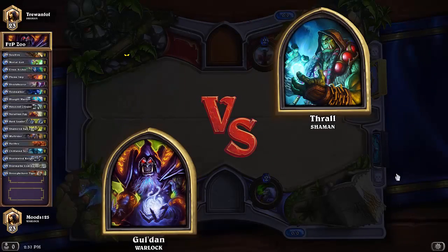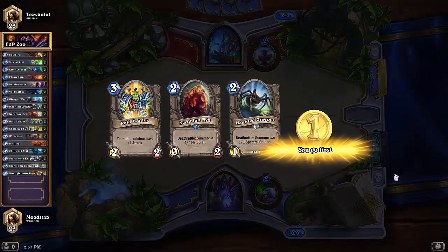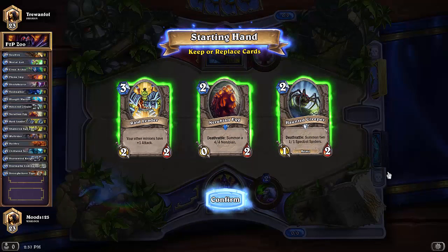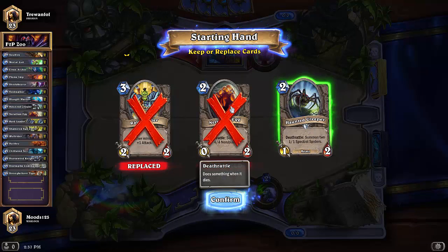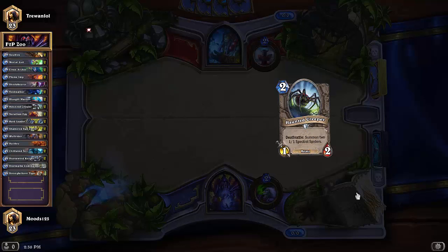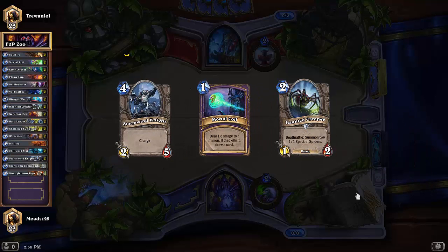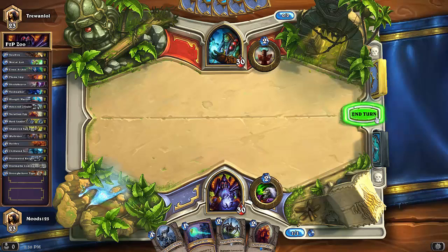We go up against a Shaman. We got Haunted Creeper, Raid Leader, and the Ruby Egg in our opening hand. I think I want to toss everything but the Haunted Creeper — I don't want the Egg to get Earthshocked and silenced. We get Mortal Coil and Stormwind Knight as replacements. This isn't a bad curve, and we get the Egg anyway, so it doesn't matter.